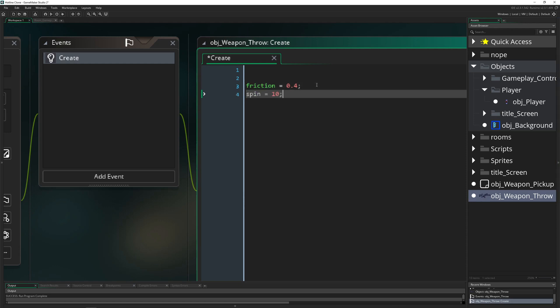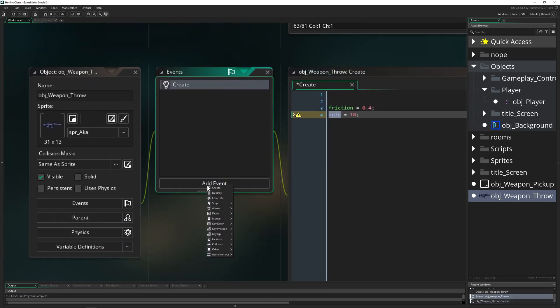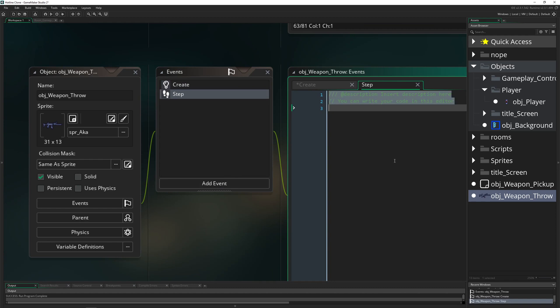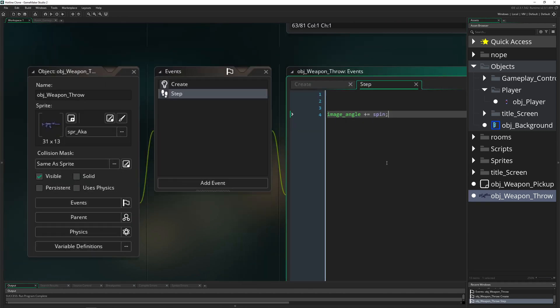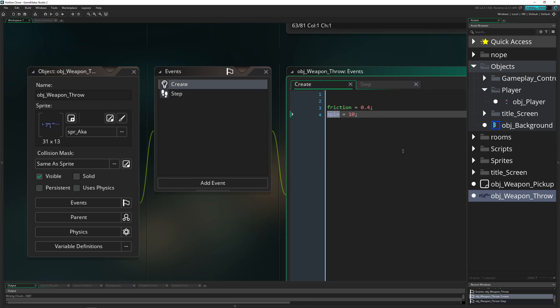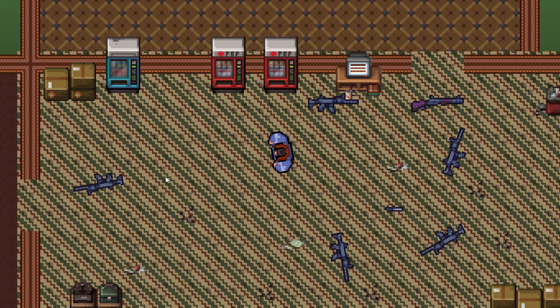The next thing is to give the thrown weapon a little spin. We create a variable called 'spin' in the create event, then in the step event we update the image_angle of the throw weapon by the spin value — let's say 10. You can use a hard value but I prefer to control it with variables. As you can see, the thing is now spinning all the time during throwing, which looks much better.